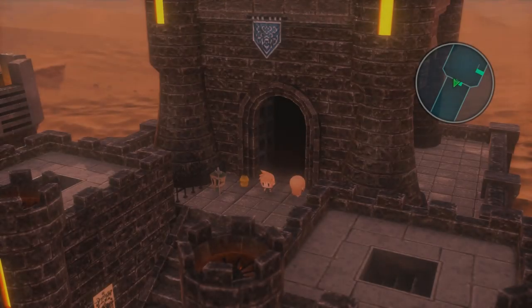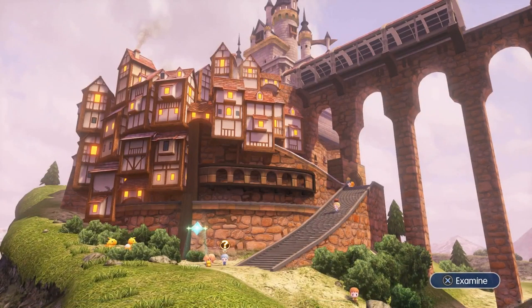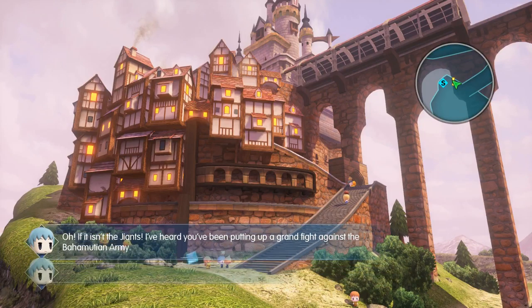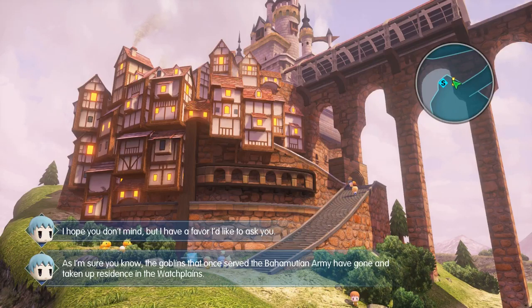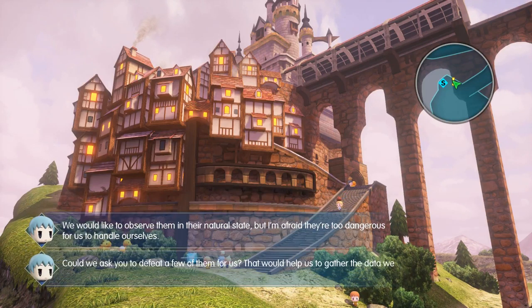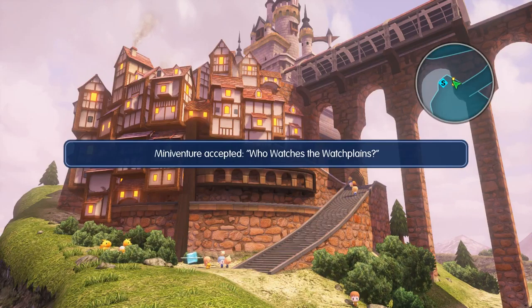Back in Cornelia there's a mini-venture I missed. An NPC explains: 'The goblins that once served the Bahamutian army have taken up residence in the Watchplains. We'd like to observe them in their natural state, but they're too dangerous for us to handle. Could you defeat a few for us so we can gather data? We'll observe your battles from a distance.' Sure, I'll do that.